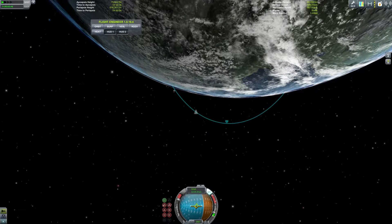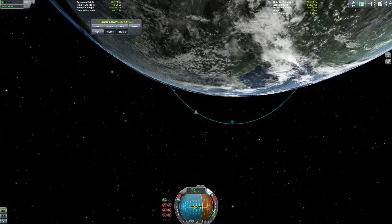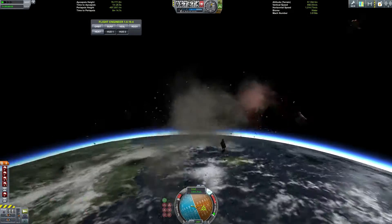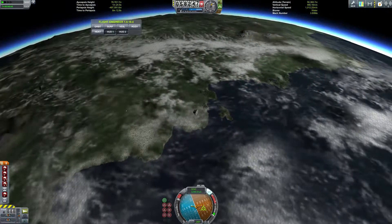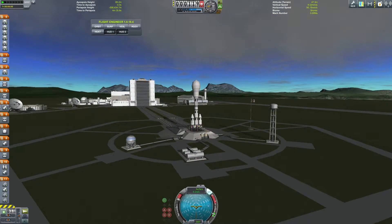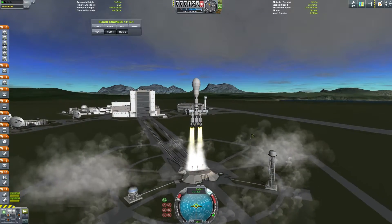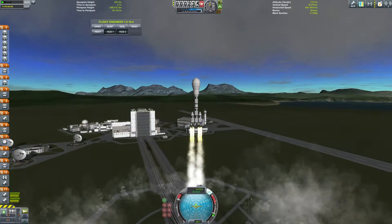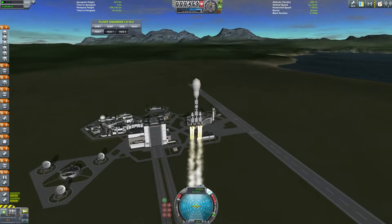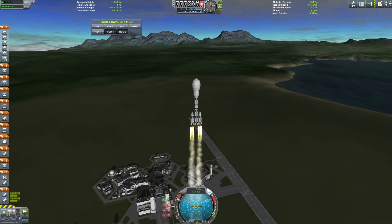Once you're out of the atmosphere, rocket stability structurally-wise is not that big of a deal. Oh — apparently it is. Holy sh**. This is launch number three. If this is the successful launch, hello to you people coming from the beginning of the video. You've missed really nothing except for the creation of this incredibly ugly rocket. But hey, we're landing a colony on Neptune, so you have to deal with an ugly launch stage.